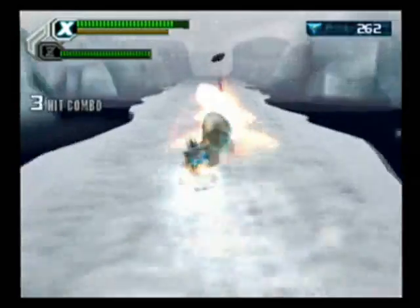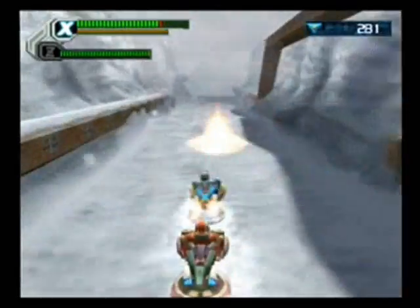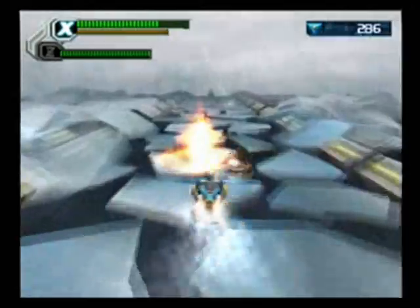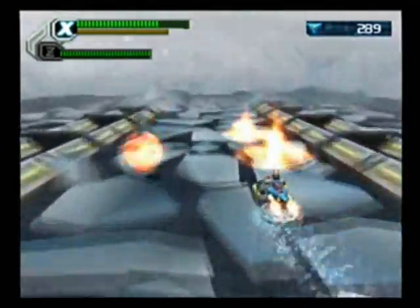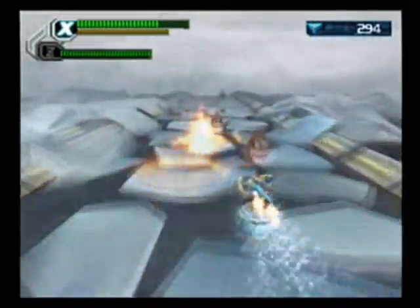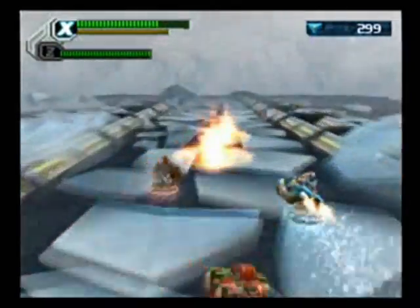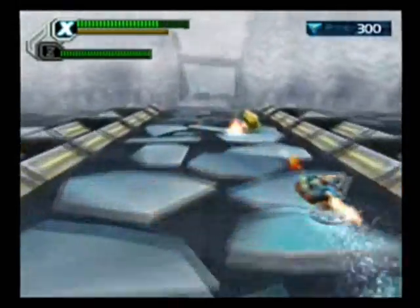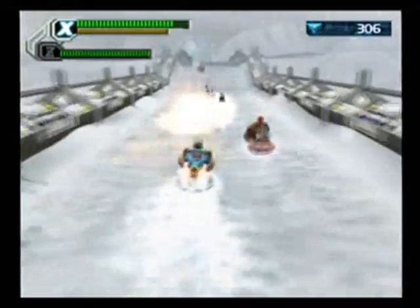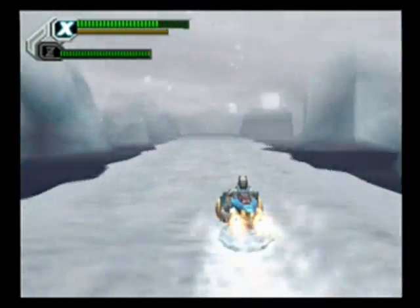All three characters handle differently on the bike. X can charge his bike up to do a powerful blue shot. Zero shoots green waves of energy — they don't go very far but they do massive damage; he's all about raw strength over range. Axel can hold the button down to shoot repeatedly, whereas X has to keep tapping and can charge up. So you have three different bikes. I probably should have brought Axel, but I can't get to the Dr. Light capsule yet — I need a certain ability I don't have quite yet. I brought X because I prefer fighting Avalanche Yeti with X — his Thunder Dancer works pretty well against him.